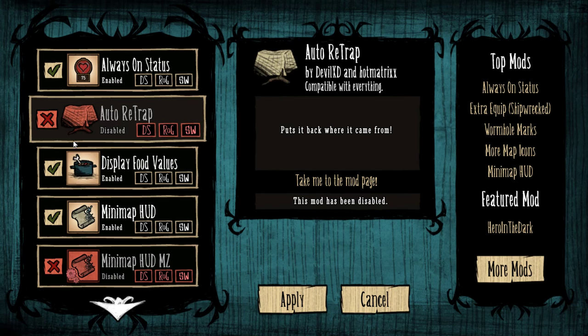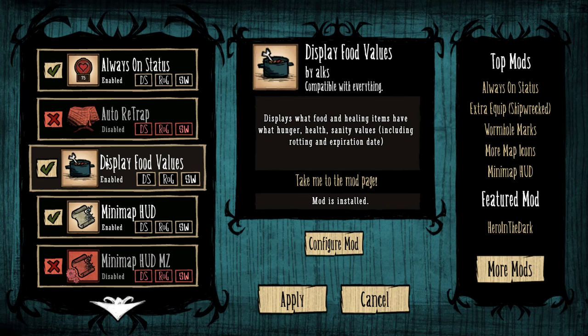Display Food Values — this thing is absolutely awesome. It gives you all the stats for every piece of food. Just mouse over it and it'll tell you exactly how much health, how much sanity, how much hunger it will restore. Awesome mod.